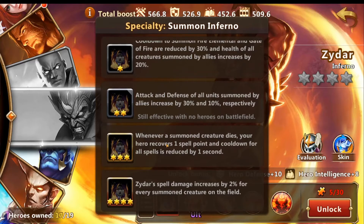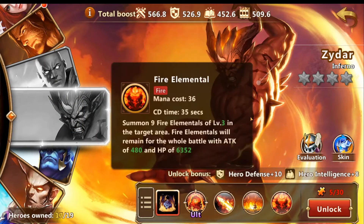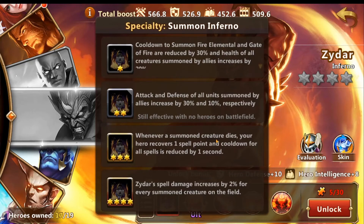This skill makes Zydar reach a point where he will become almost unkillable because he will be able to summon creatures and have the mana and cooldown to keep summoning them faster than you can kill them. And then at four star, Zydar's spell damage is reduced by 20% for every summon creature on the battlefield. With three star, it's only better if his summon creatures are not limited — if you summon multiple packs, you hit a point where you're almost unkillable.